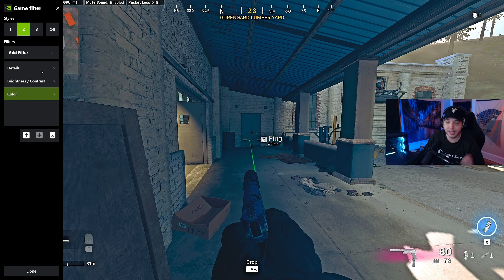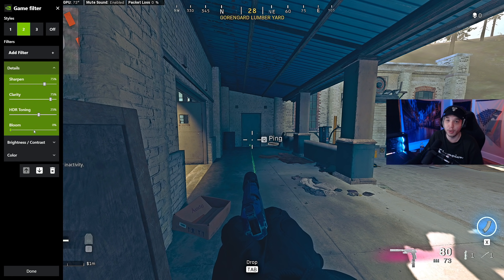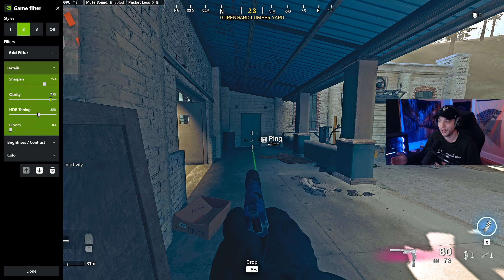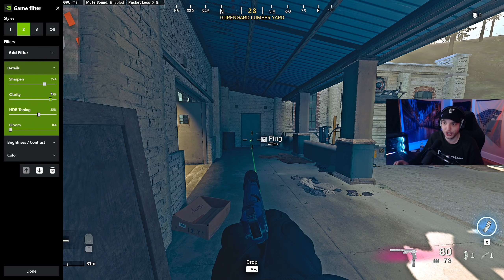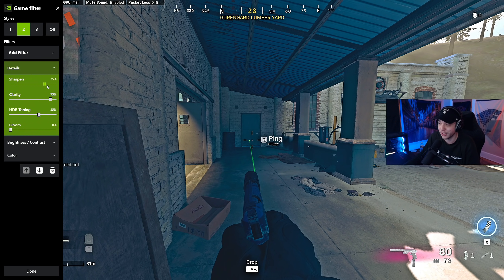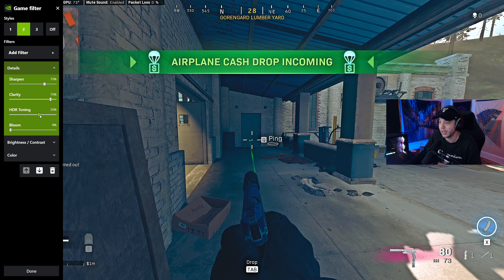Starting at the top, make sure Details is on top. Under Details we have Sharpen and Clarity both at 75, HDR Toning at 25, and Bloom at zero percent. Sharpen and Clarity at 75 should be good for all monitors unless you have your sharpness cranked up on your monitor. It just makes everything look sharper and easier to see, so I'd highly recommend keeping both at 75, but if you don't like how sharp it looks you can turn these down a little bit.